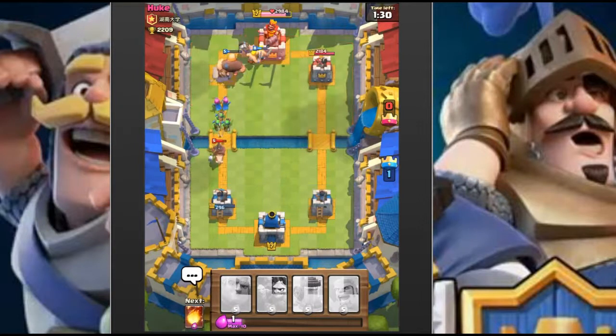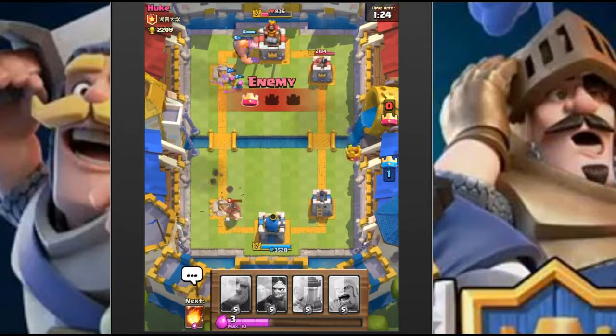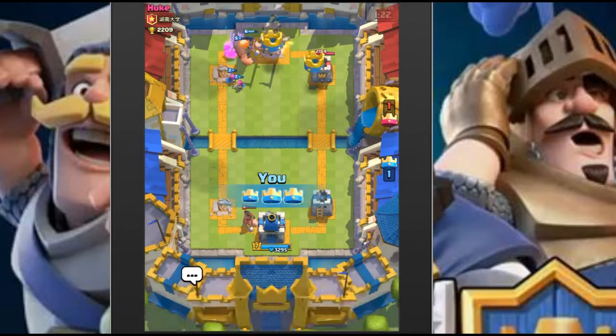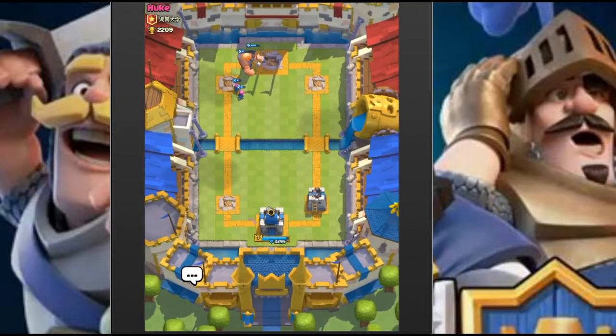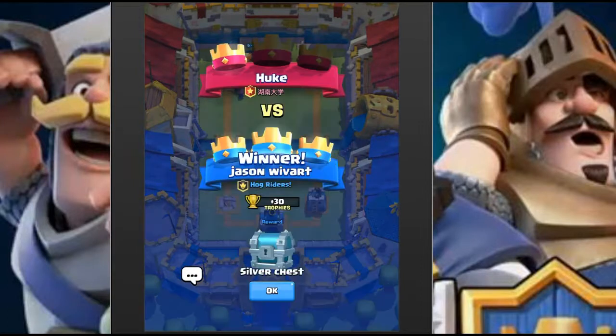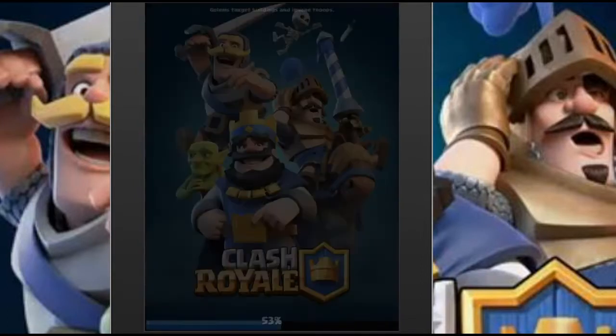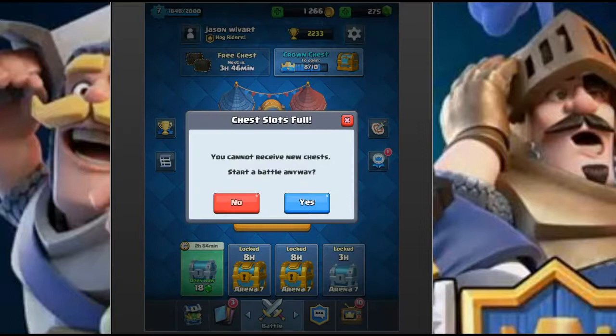He's going to try and take down our tower and he's actually going to get it, but I think with all this DPS we have enough to take down his king tower - look at them go, just chopping away. King tower is down! No defense. We are now one match away from going undefeated on our crown chest and a 4-0 victory streak.